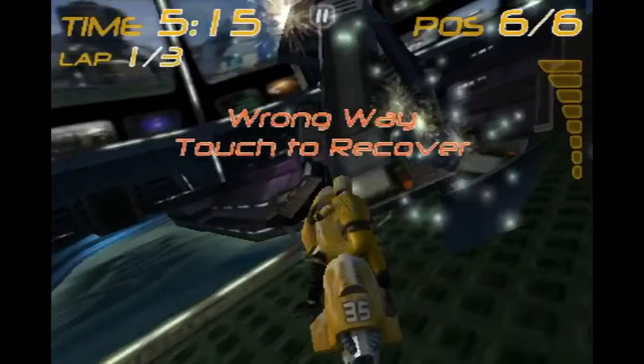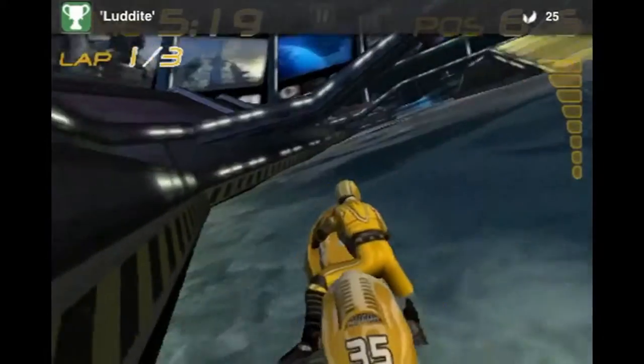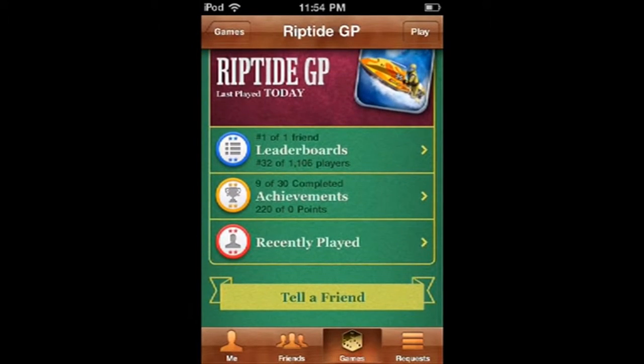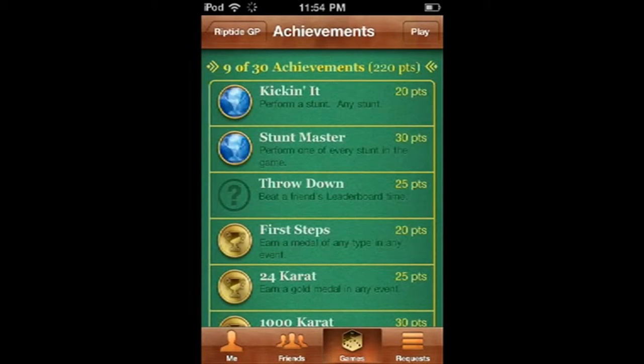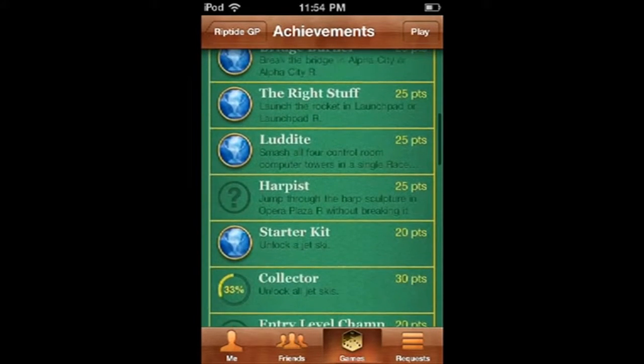Once you get all of those, the achievement should pop — Luddite — and it's worth 25 points. It's pretty interesting, and just in case you didn't know how to get that, I didn't at first either.